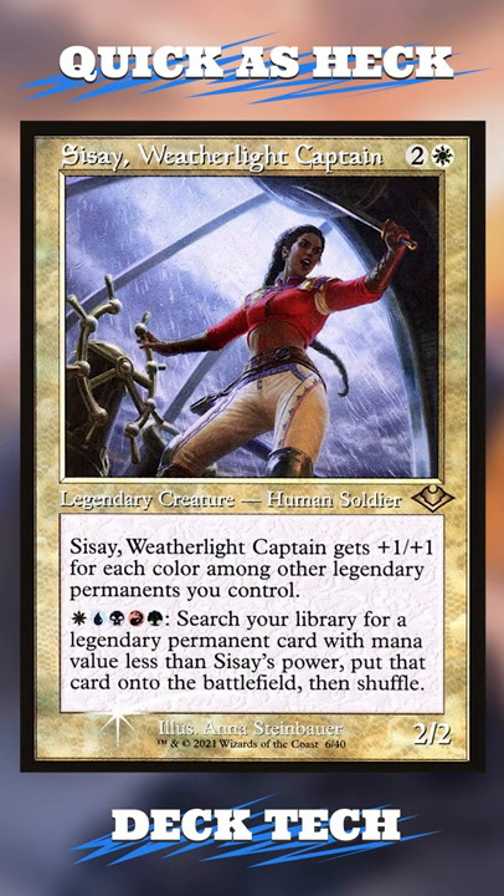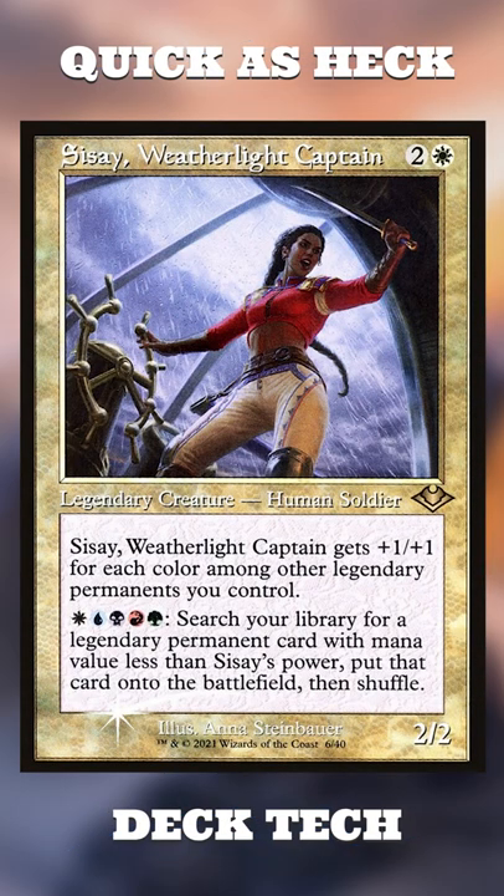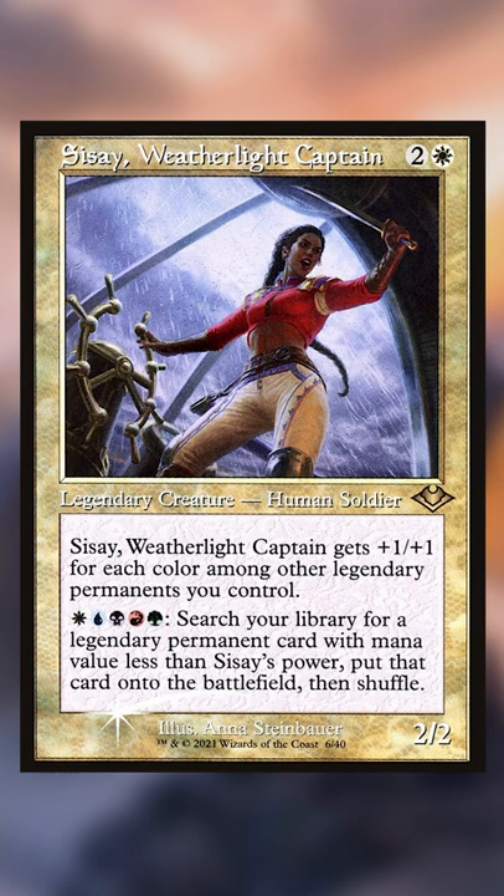It's time for a quick deck tech on Sissé, Weatherlight Captain. Most commanders get one background, but Sissé wants them all. Here we go — background tribal.